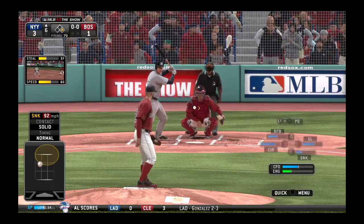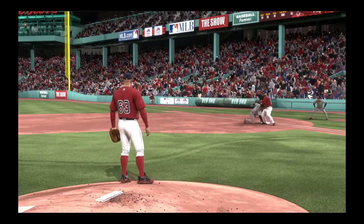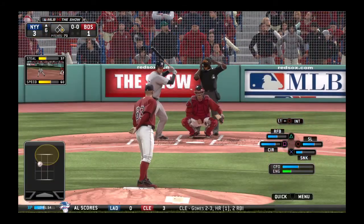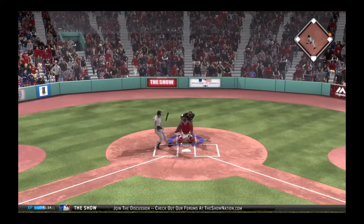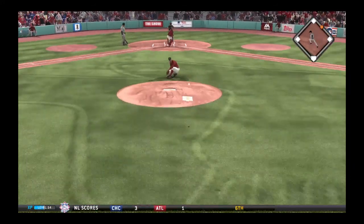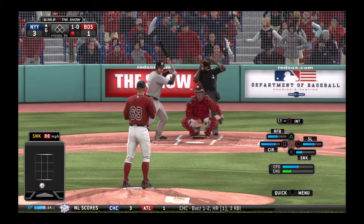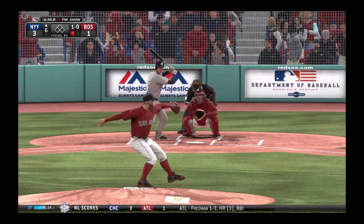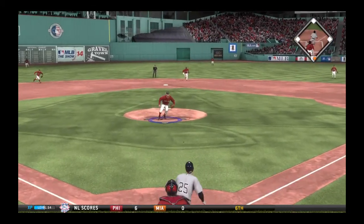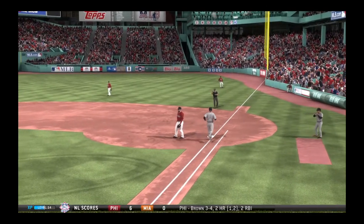So a runner at first now with nobody out, and here's the dangerous Mark Teixeira. A dive, but he's back. Lead by Beltran, and now the pitch — in the dirt here. And they got him. His feet were stuck in the mud there. Swing and a tapper out in front, throw on to Napoli, takes care of him.